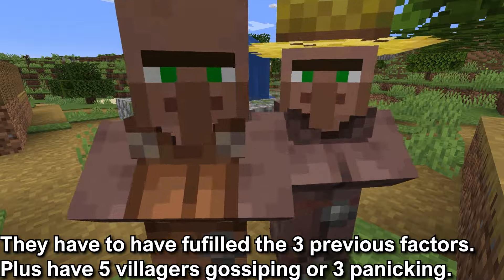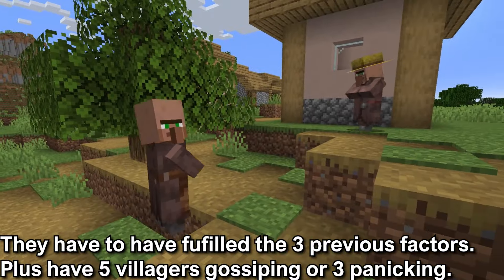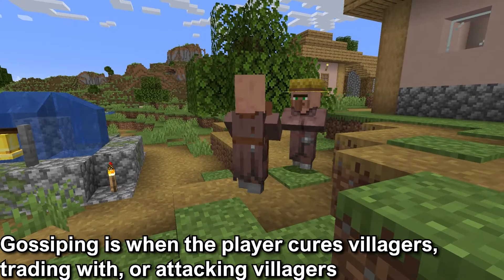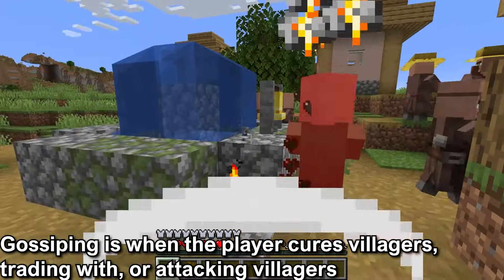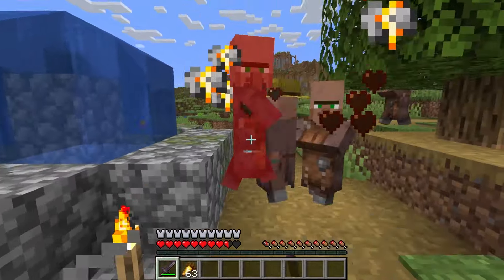Fourth is that they have to have fulfilled the 3 previous factors and there has to be 5 villagers gossiping or 3 villagers panicking. Gossiping has more to do with the player — this is when the player is curing, trading with, attacking, or killing the villagers. This is only relevant if you attack the villagers for the iron golem.